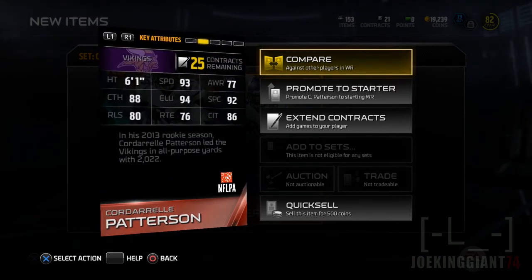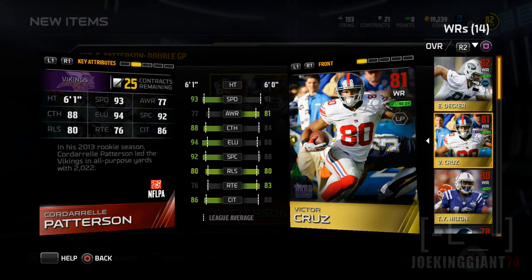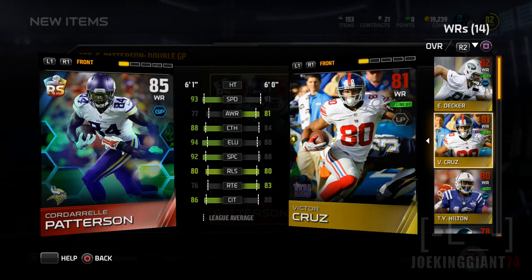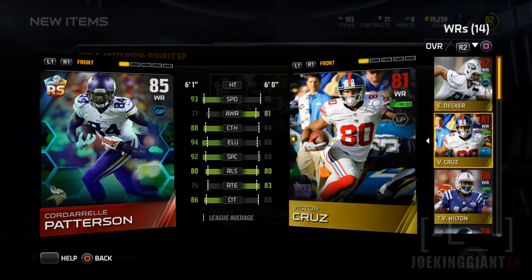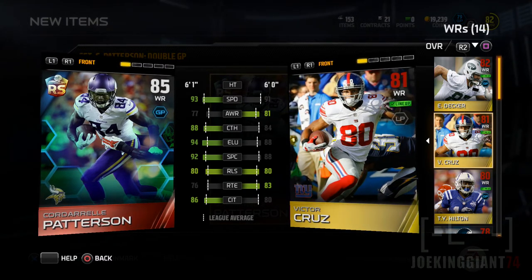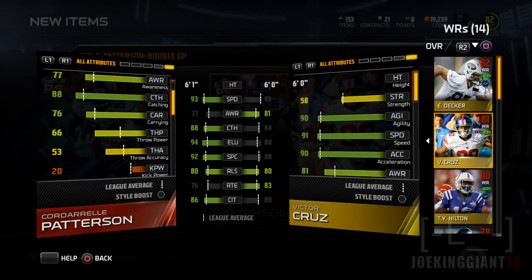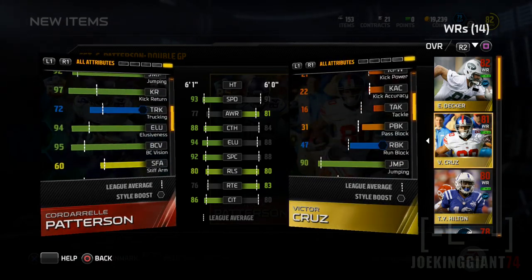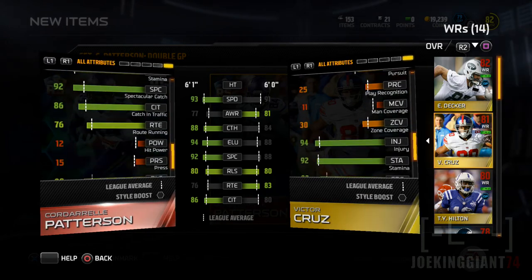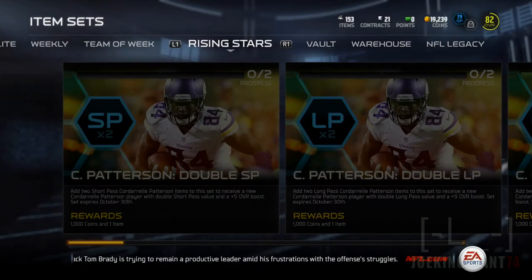95 agility, 93 speed, 94 acceleration — not bad. He's six foot one, same size as Victor Cruz. Let me compare them. Cordell Patterson versus Victor Cruz — Patterson is the boss. Look at the comparison: left side is Cordell Patterson, right side is Victor Cruz. They both have the same release, so that's fine. Route running I'm a little worried about, but my left side doesn't run complicated routes so I'm okay. I love the elusiveness and the speed. Victor Cruz was a long pass receiver so he wasn't helping my offense. Also — kick returns: 95 ball carrier vision, 92 stamina. Great pickup!